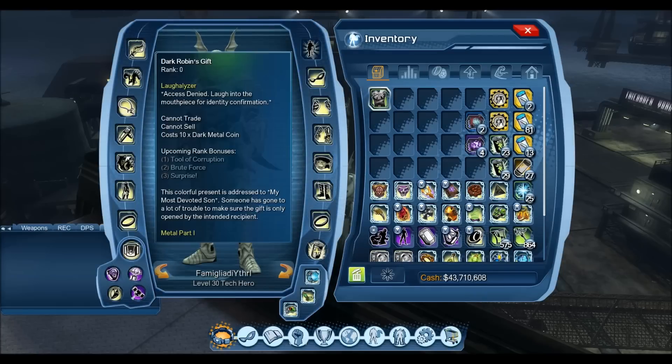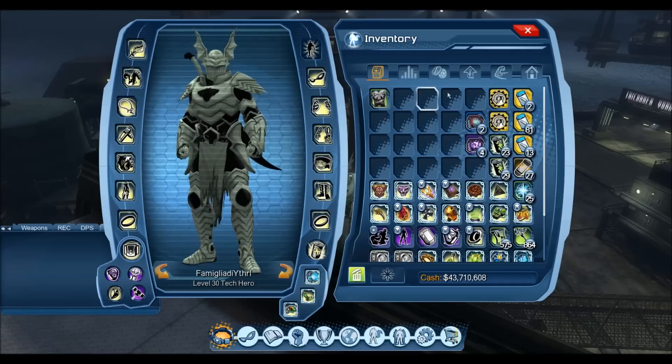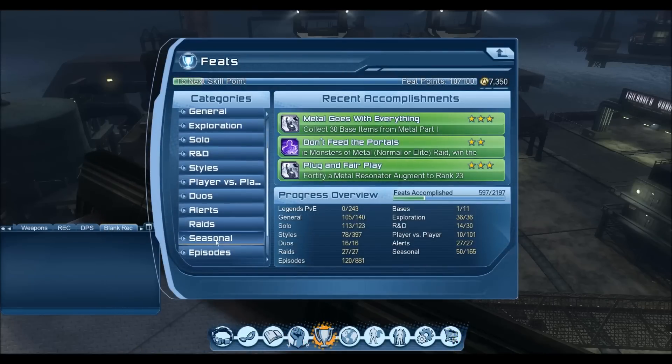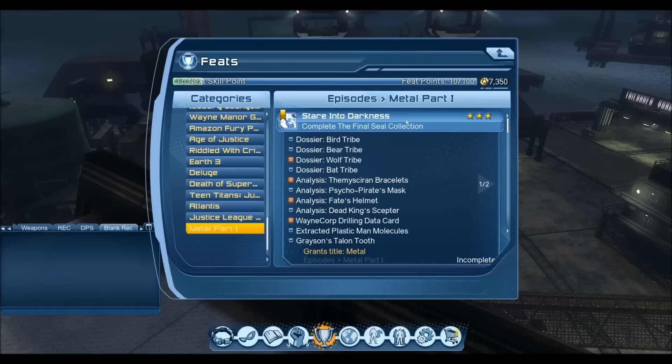The main point of this video that most people are inquisitive about is Dark Robin's Gift — this is the new OP neck collection hybrid. What we're used to before is that we do raids, get catalysts, and then basically level up and fortify until we got the OP back. Now it's slightly different. It's still catalysts — the joker nanotoxin, the source collection getting a reaction. What they've done is, if we go to the feats menu, it is now a hybrid. There's no more catalysts to drop in raids — it's back to collections.